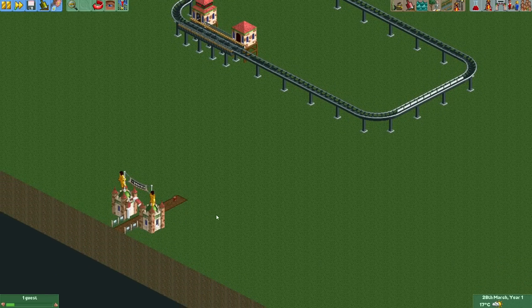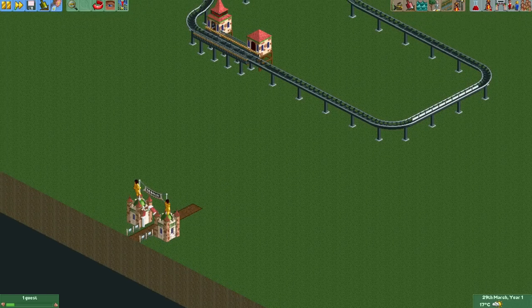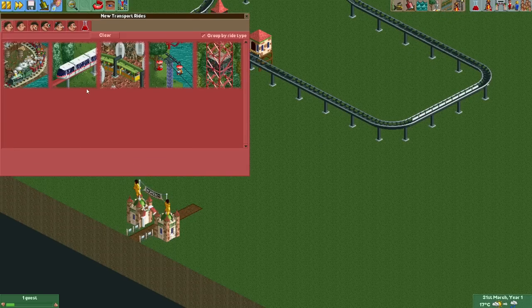Something that always annoyed me in RollerCoaster Tycoon 2 is that whenever you had block brakes somewhere in the coaster, they would always slow down your coaster to a crawl — always down to six kilometers per hour, or about four miles per hour. On real coasters, they will only slow the coaster a bit, or not at all, if the block section in front is free.